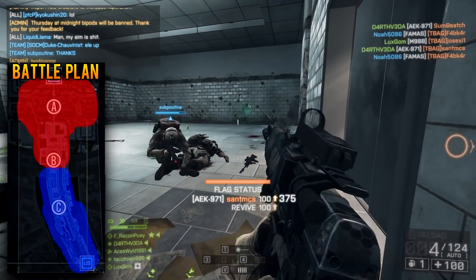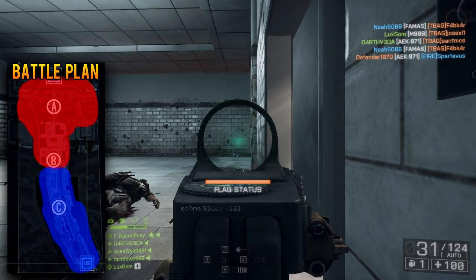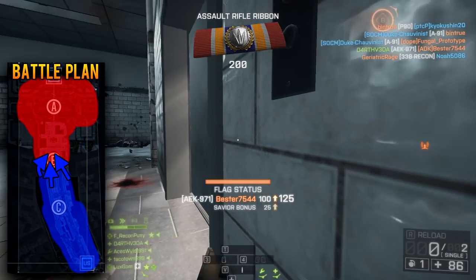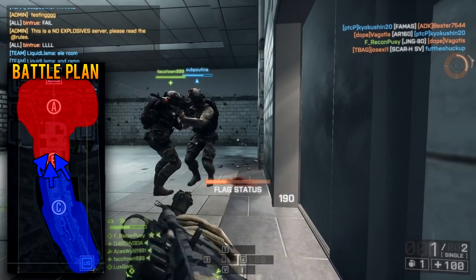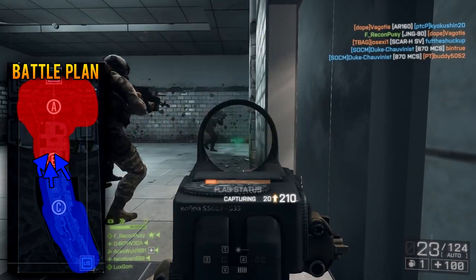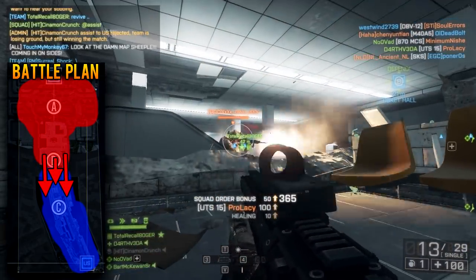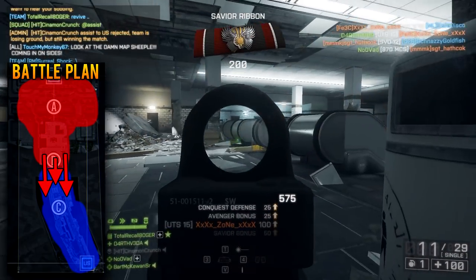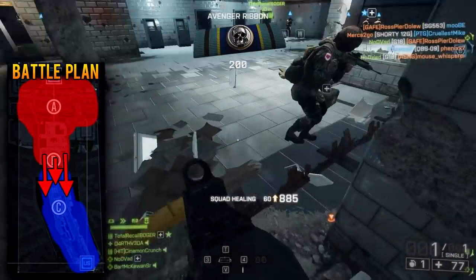The Russians control the north, starting with Bravo, and the US team controls the south and Charlie — this is how most games start and end on 64-player Metro. Through total and complete brute force, the US team can shove the Russians off Bravo; it involves the American team stacking an insane number of soldiers next to the elevators. Alternatively, the Russian team can often push the American team off Charlie by pure weight of numbers. Once the Russian team has pushed the Americans from Bravo completely, it's nearly impossible for the American team to come back without serious intervention or luck.